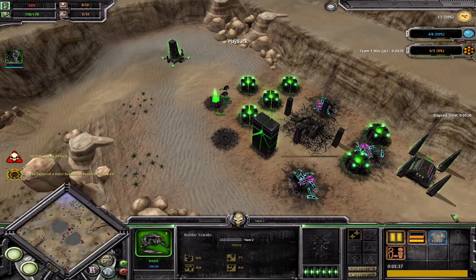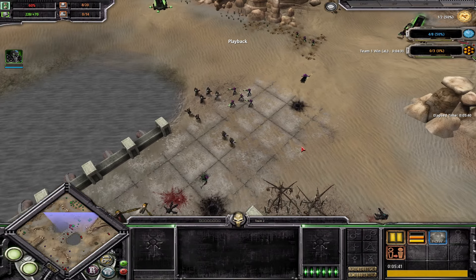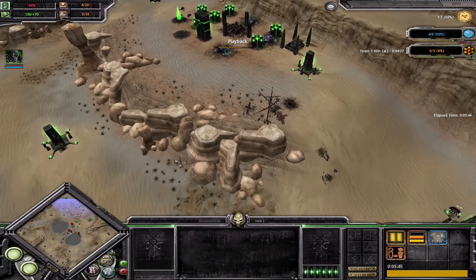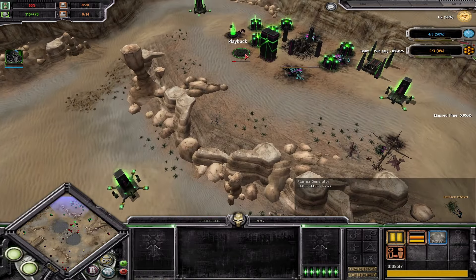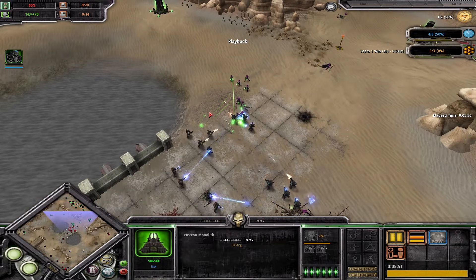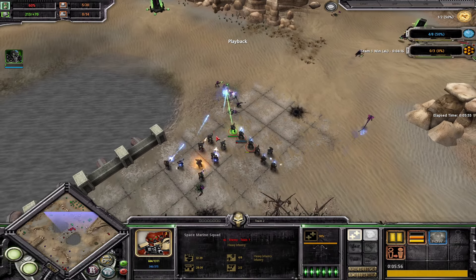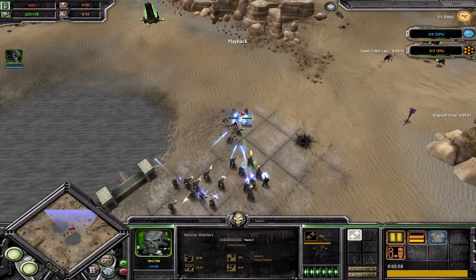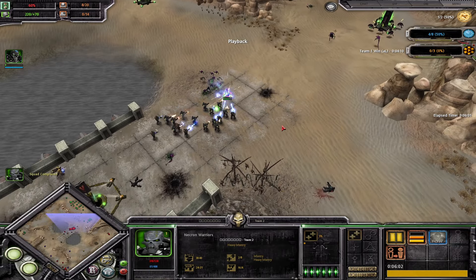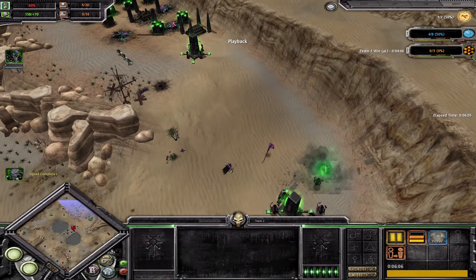The Necron player builds more generators - not sure how to feel about this. Plus 70 power is pretty solid for tier one, maybe you could even go plus 80, but the more you build the more expensive it gets and the more you delay your tech. Especially since Space Marines are already tier two, Necrons need to follow up. But look at all these plasma guns absolutely wiping the floor with these Necron warriors - yeah, slaughtered.